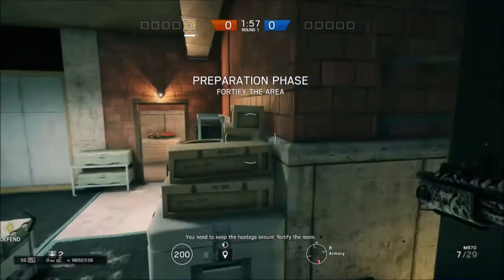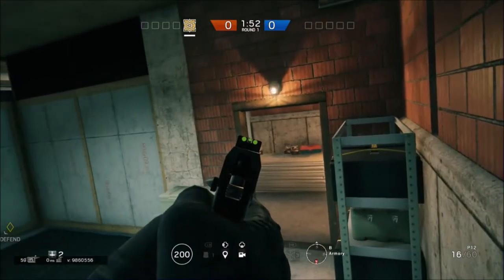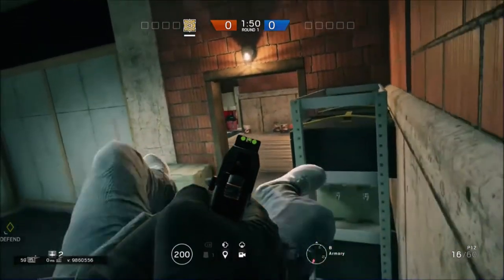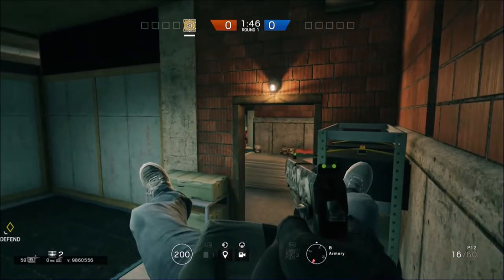This one is just in the basement in the armory. You just want to double vault onto that and then you get a somewhat good view on that corner right there, so you can see right into that room and ladder room.